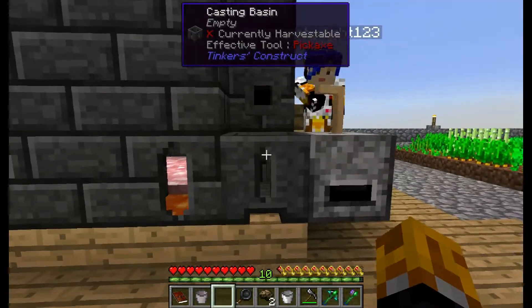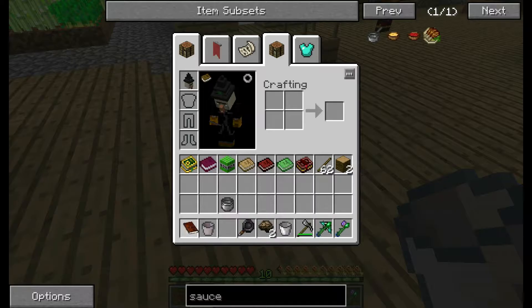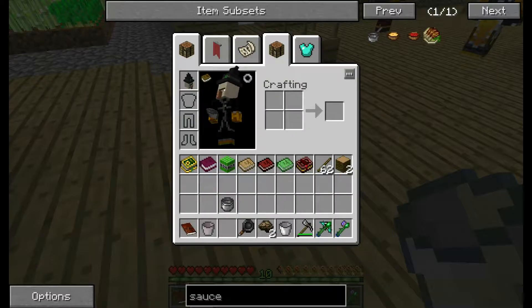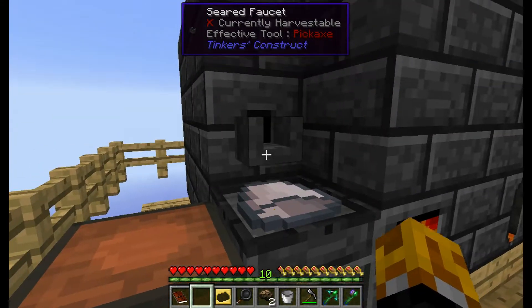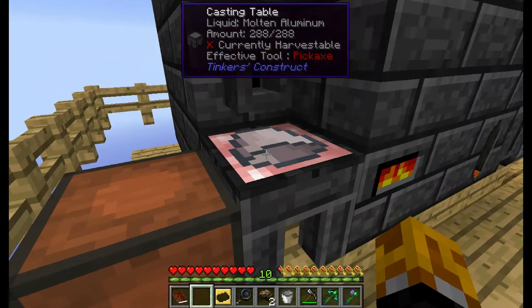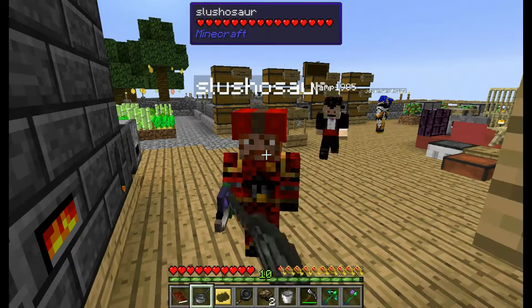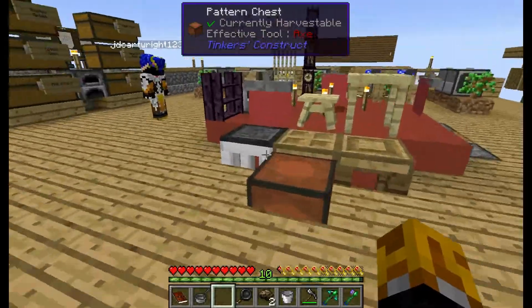I bet you can't wait for the computer system. Oh, dear God. Why is there a potato in the mob? Because mobs drop potatoes. I'll let you away with that one. What am I doing wrong? I put the unfired clay bucket on the thing. I press the faucet and nothing. Oh, I know what I'm doing wrong. Were you not right clicking the faucet? You hadn't put down the cast? Yeah. You hadn't put the aluminium at the bottom, had you? No, I hadn't.